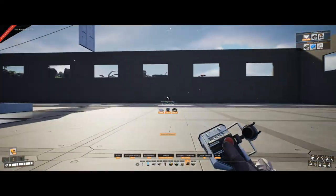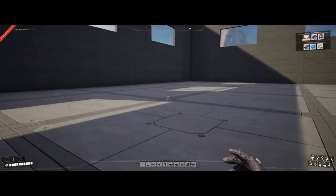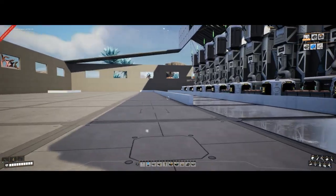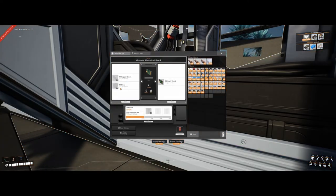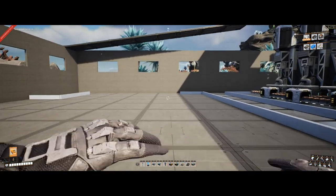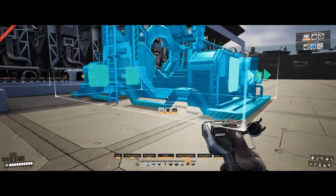So that means with the assemblers, I'm probably going to run the silica and the copper sheeting from this end, and run the circuits down back this way — because I'm going to run a train station probably on the end of this. Let's have a look at the circuit board recipe: 27.5 silica and 27.5 copper sheeting per minute. So 240 divided by 27.5 equals 8.72 — I'll build 9 of these, plus whatever I overclock or add on after that.